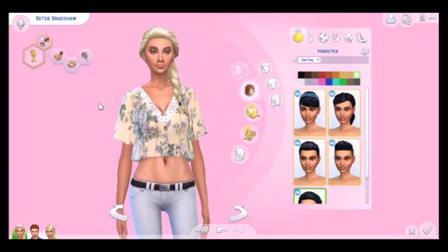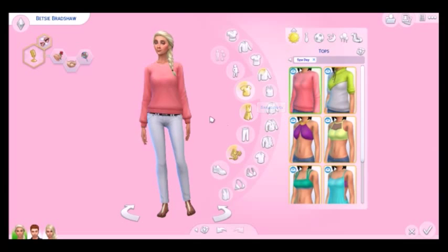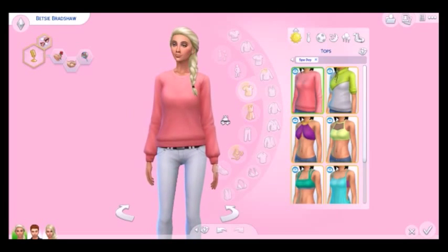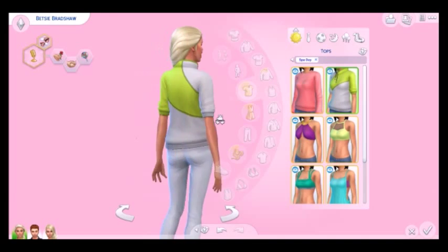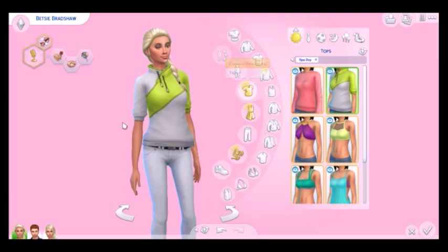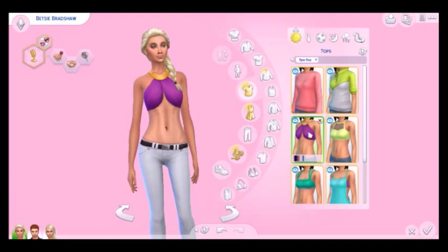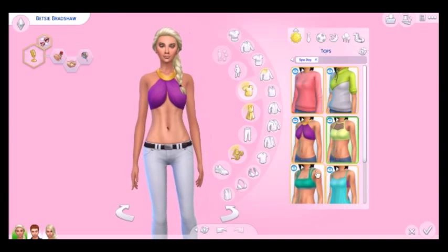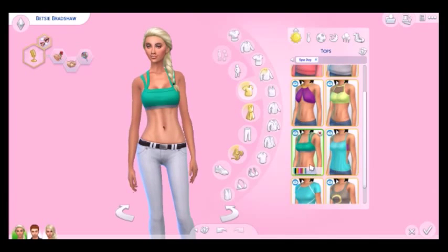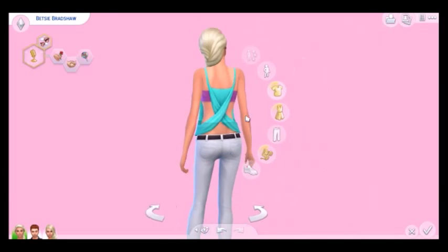I'm going to keep Betsy wearing that braid because I really like it. Moving on to clothes for females - eight tops were added to the game. The first one is this sweater, which is really cute. Then we have this pullover top. Most of these items are crossovers for other attires - for example this one is in sportswear. Then there's a bikini top which I love, a sports crop top, another crop top for sports in all different colours, and one that could work for everyday and sports.